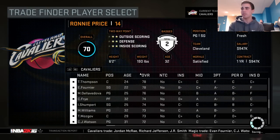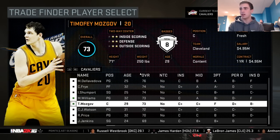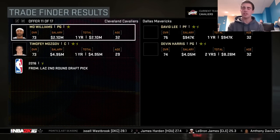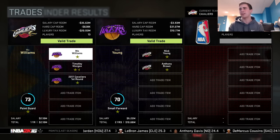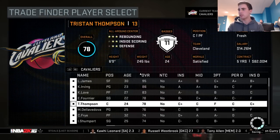I've gotta get rid of Mo Williams and Timothy Mozgov. I'm not sure if LeBron has a no-trade clause — I actually have to check that, hopefully he doesn't. I'm gonna open my eyes now — Nick Young, and I have to give up a first round pick. That's bad. Does LeBron have a no-trade clause? No, he doesn't, which is good.